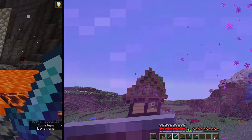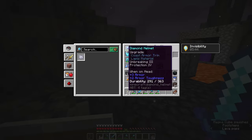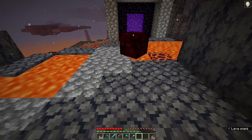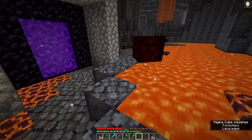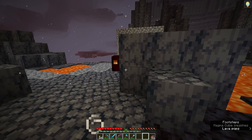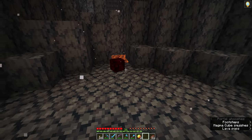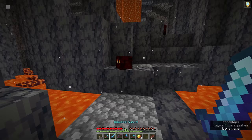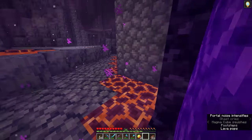Let's go to the nether for a quick example. This magma cube spotted me because I'm wearing full armor and holding a diamond sword. If I remove all my armor and shield and stand without anything in my offhand, even at three blocks away the magma cube is not getting aggressive — it hasn't noticed me. I can sneak up to about two blocks range before the magma cube notices me. Mobs that have targeted you will know you are still there, but a mob that hasn't targeted you yet can be approached to within about two blocks before they notice.